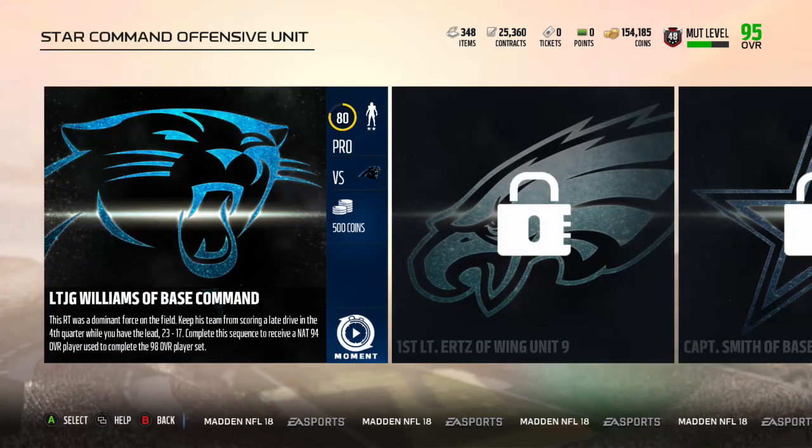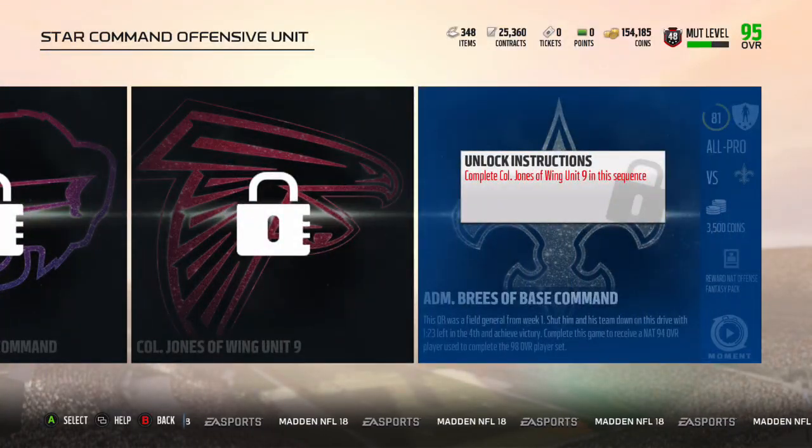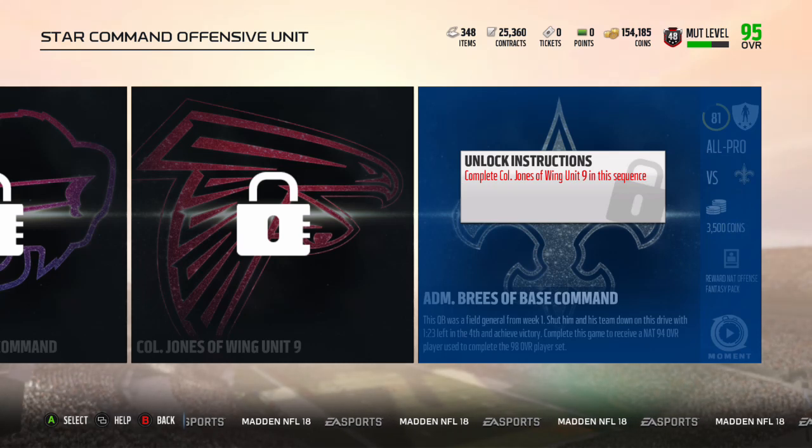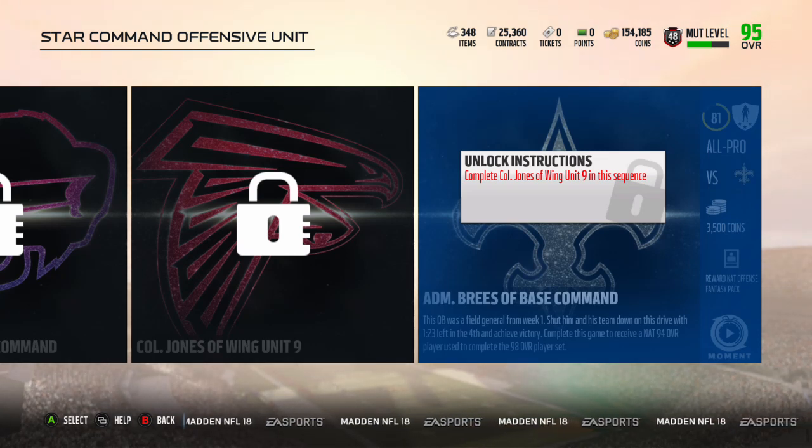If you go into these solos and complete them, that 94 overall player that we use to put in the 98 overall position heroes set — that actual player is one of three that we get to choose. So we don't get to choose the 94 overall player that we want. Say you wanted the Julio Jones for instance — you don't get to choose Julio Jones unless he's one of your three options that they give you.